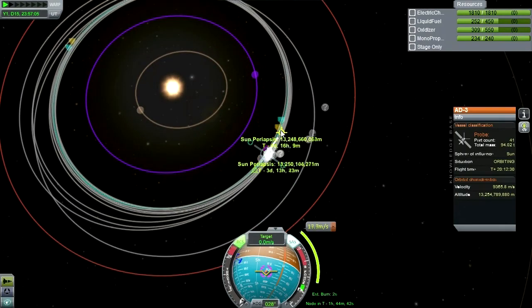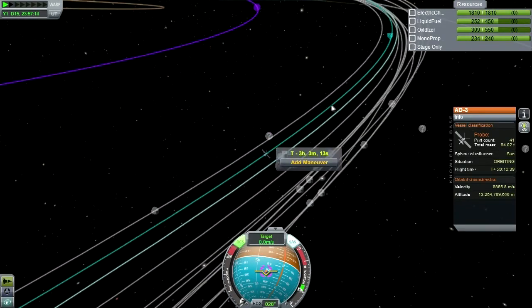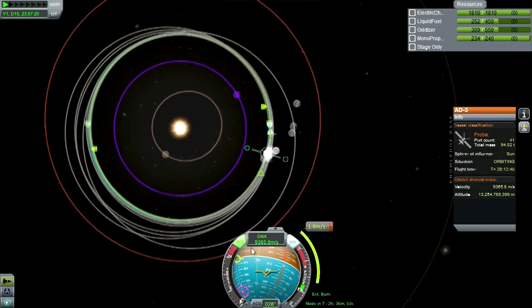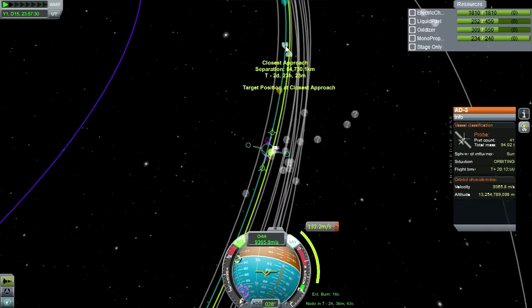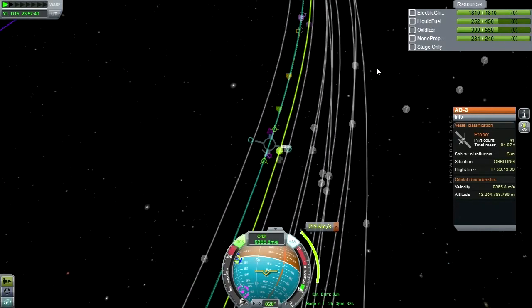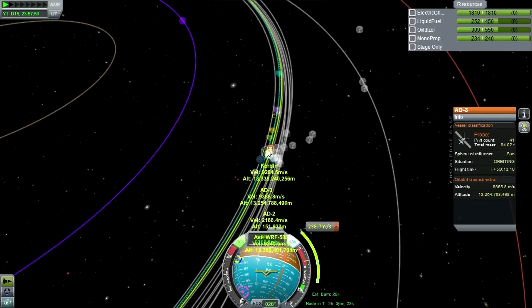Is that possible? Tough to say. I guess we can set our target as Kerbin, add a maneuver. This is our closest approach right now — look at that, that's 260. But that's pretty close — we don't need to do it right here. Perhaps there's a more efficient way of doing it somewhere else. Our orbits with Kerbin are pretty close — this thing will eventually smash into Kerbin, I'm sure.